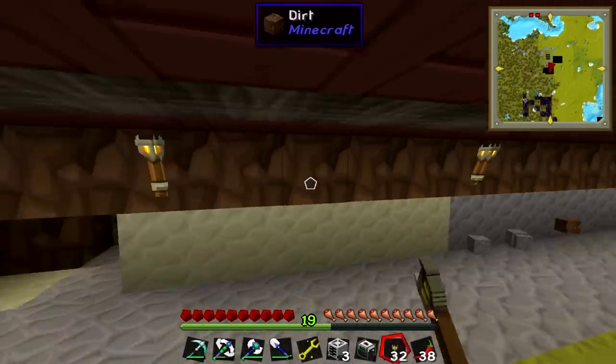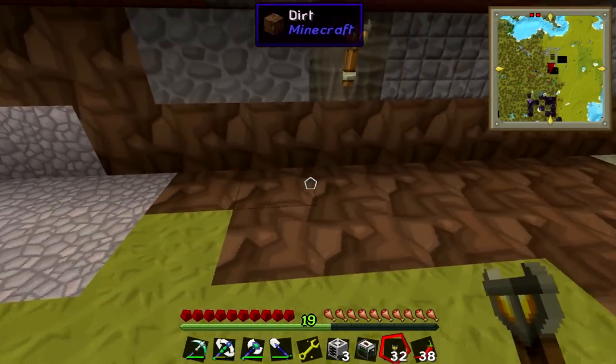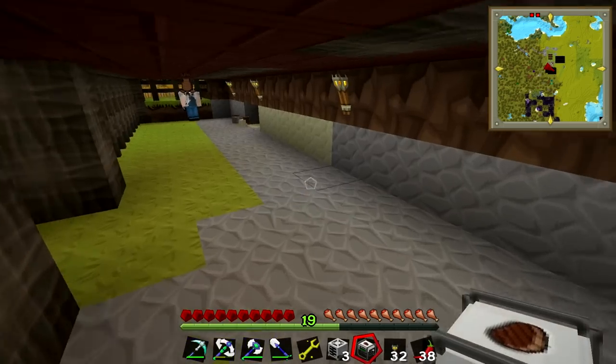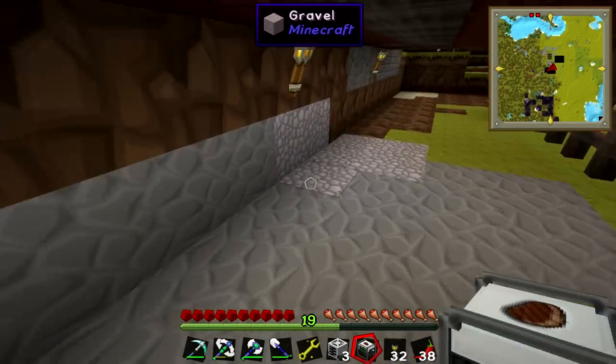We need some proper strip lighting under here if this is going to be our garage-slash-basement. I think you're right. We're going to need a floor, definitely. I think maybe you can build that between episodes. Okay, let's put the generator down then. There's the jenny.